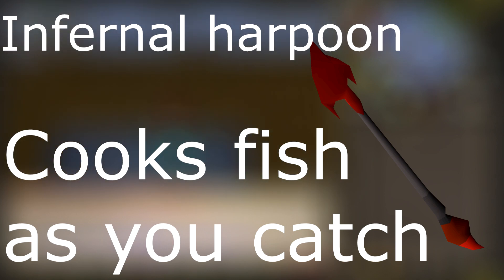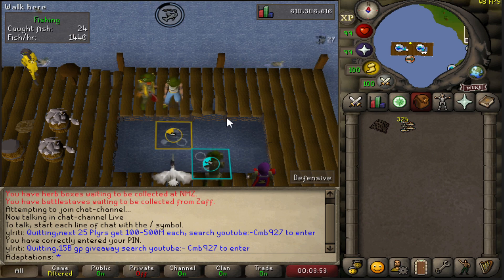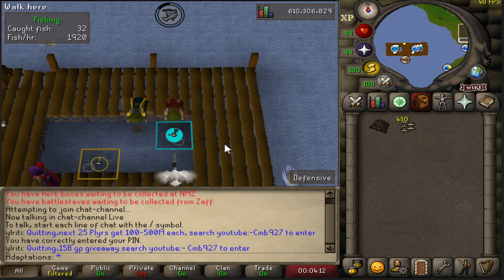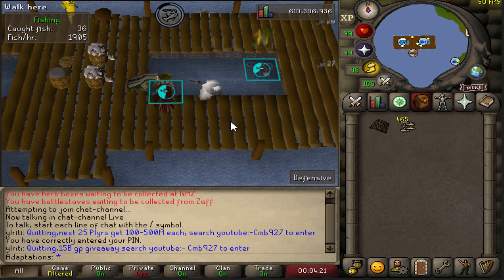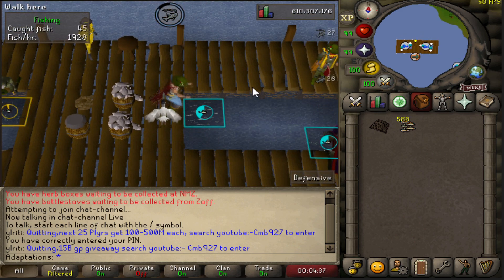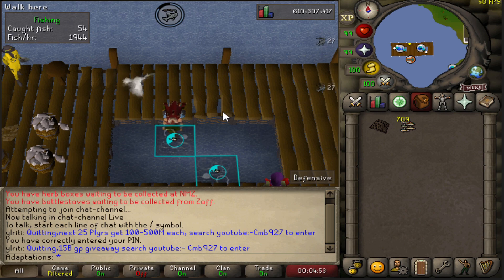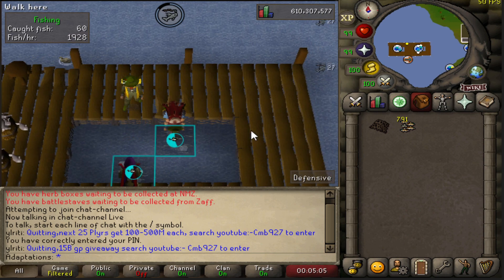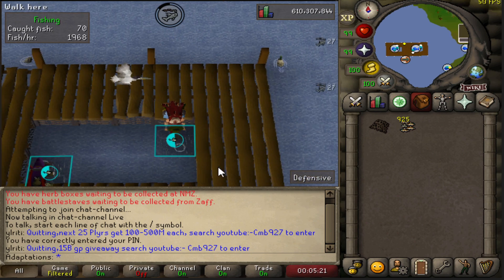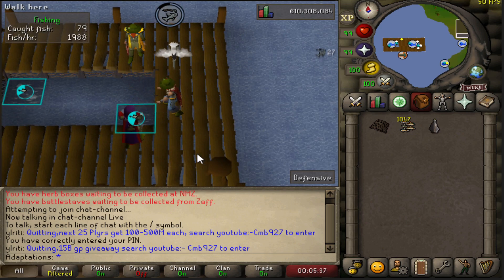From level 1 to 24, I can't recommend any other way than just doing the Sea Slug quest. The quest alone gets you right to level 24 fishing and blows past a lot of the lower levels — it's incredibly worth doing. The only requirement I'm aware of is 30 Firemaking. If you're against doing the Sea Slug quest, you could fish shrimp and anchovies until level 20, but I really don't recommend that.